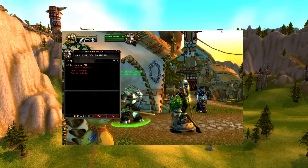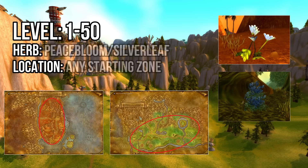From levels 1 to 50 you'll be gathering Peacebloom and Silverleaf, which are located in each race's starting zones. There are plenty of nodes available in these zones, but if node spawns are rare you can also find Peacebloom and Silverleaf in your race's second zone.